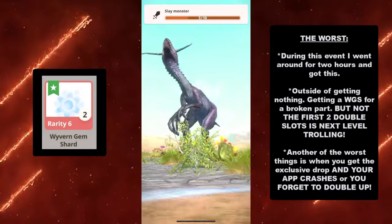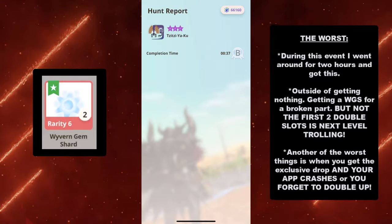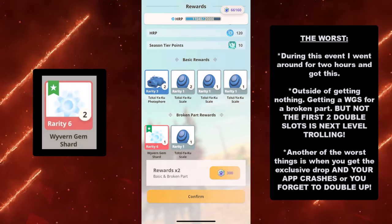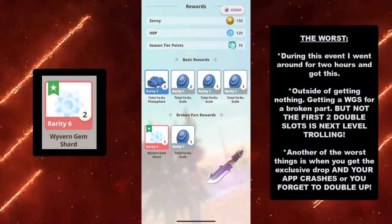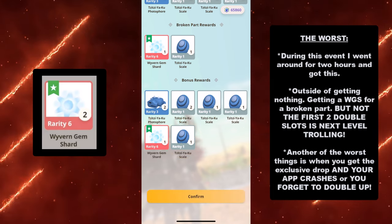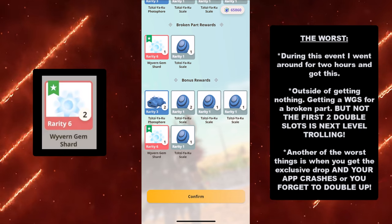Here's my personal experience during this event. I went around for 2 hours and got this: outside of getting nothing, getting a Wyvern Gem Shard for a broken part — not even in the first two slots for that double drop, just the broken part. Oh my gosh, that's next level trolling. I still doubled off on it because every Wyvern Gem Shard counts, but still, this was trolly as hell.